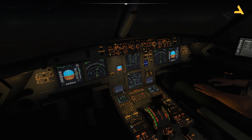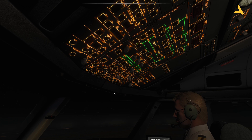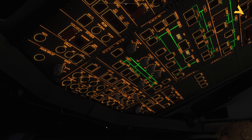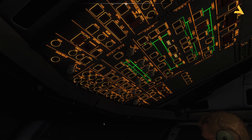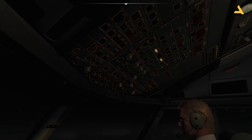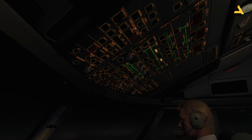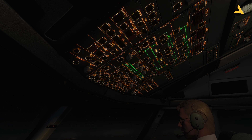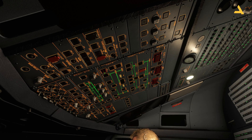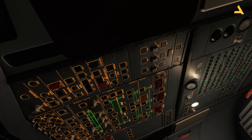One more knob here — as you can see, this is for the overhead panel. You can change the brightness of the overhead panel using this knob.